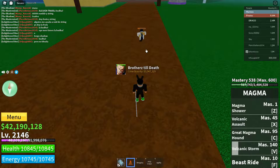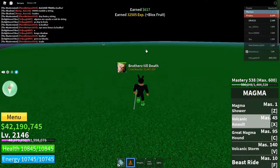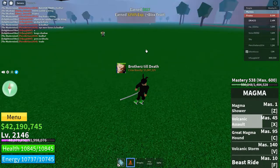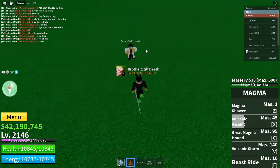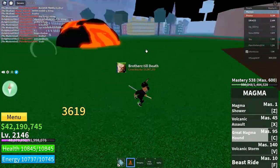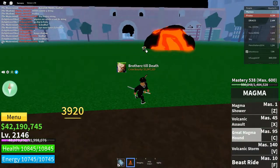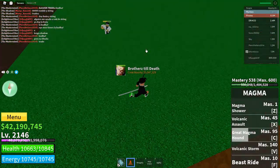Then we got the Volcanic Assault, which is amazing but it's hard to hit the hitbox — kind of crazy. Then we got the Great Magma Hound — that was like half of his health gone right there. And then we got the Volcanic Storm, which is crazy.